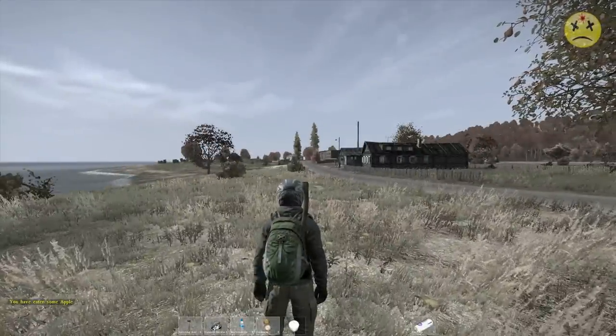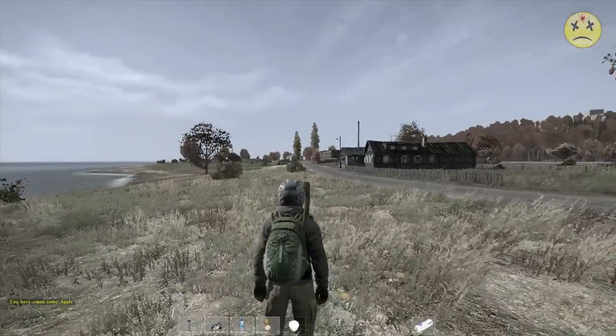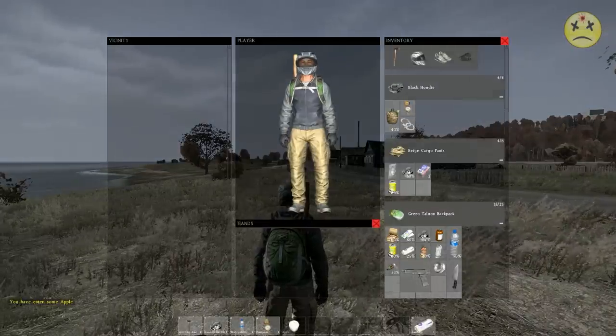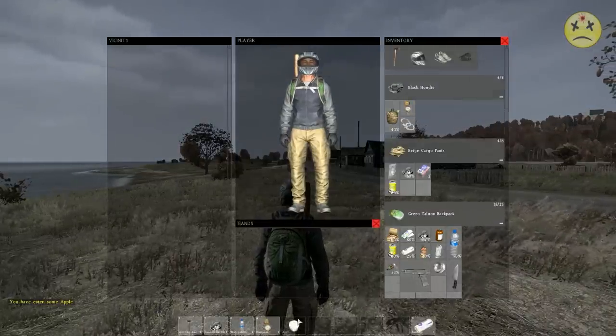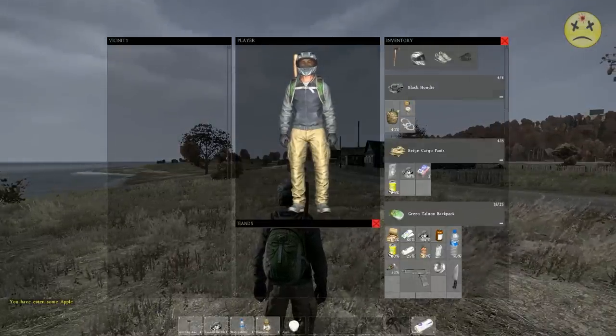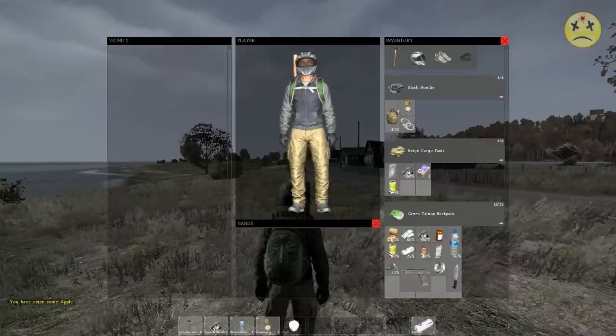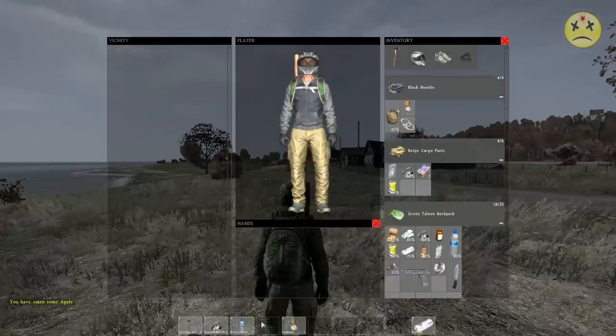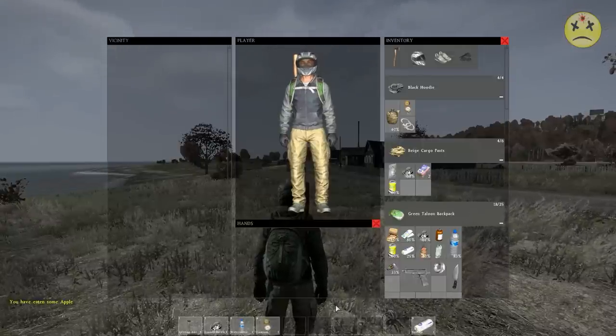Another tip: if you've eaten something — say I ate that apple — and the ghost image of it is still showing in your hotbar from a glitch, just grab something, put it in your hotbar, click on it, move it over to the ghost slot, then move it back, and it's gone.